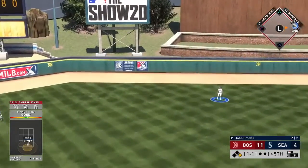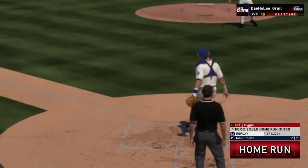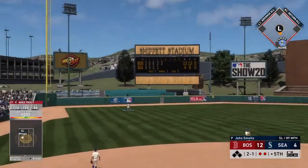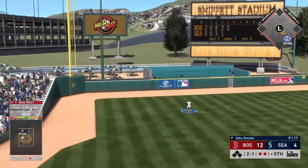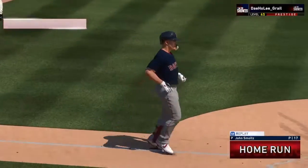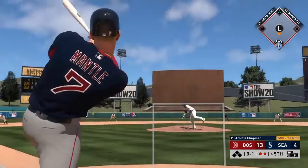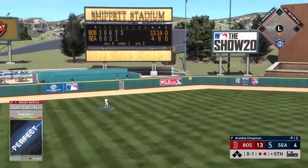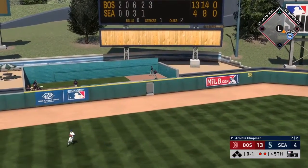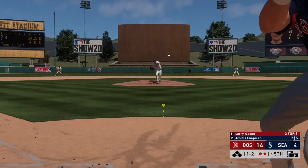That's going to be gone to center field. Chipper Jones, next batter — 12-4. Yeah, John Smoltz man — almost all of them are just crushed in this game. Mike Trout hits his third bomb of the game, left field, gone — third run of the inning. Mickey Mantle got to roll this Chapman in — that ball was crushed, I think I hit that 510 feet. That one was obliterated by Mantle. Mercy potential now, 14-4.